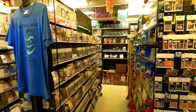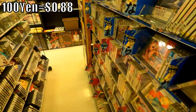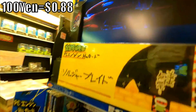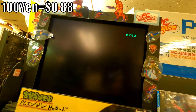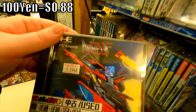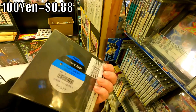Hello everybody! Let's get the exchange rate up there. Today we're looking at a whole mess of PC Engine games here in Super Potato — we take a look at some, yeah, Soldier Blade. Cool beans. We start with a copy of Armed F for $29.48.